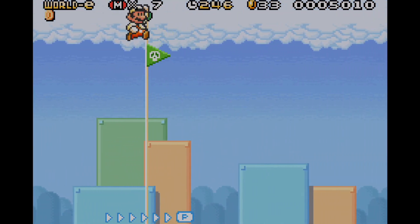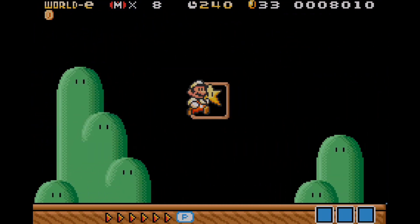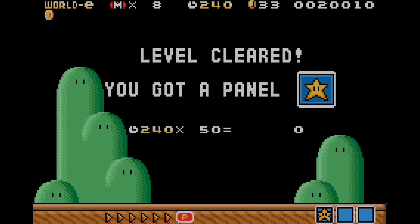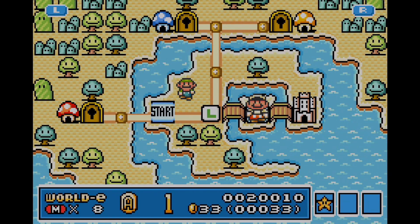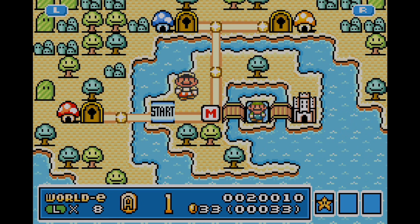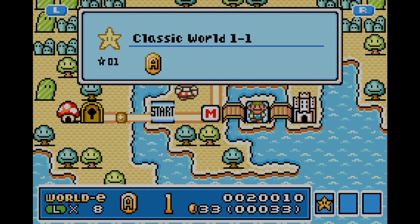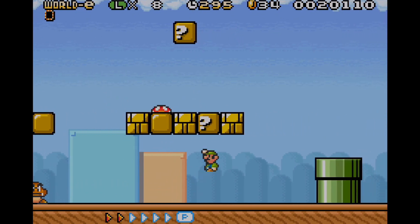I've already collected one Advanced Coin during the first level in World E. If you finish the level, Mario or Luigi can perform a front somersault — which is actually pretty cool. Now it's Mighty's turn. We're doing the level twice since I completed it with Mario, so now Mighty takes control of Luigi to clear the level with him as well.